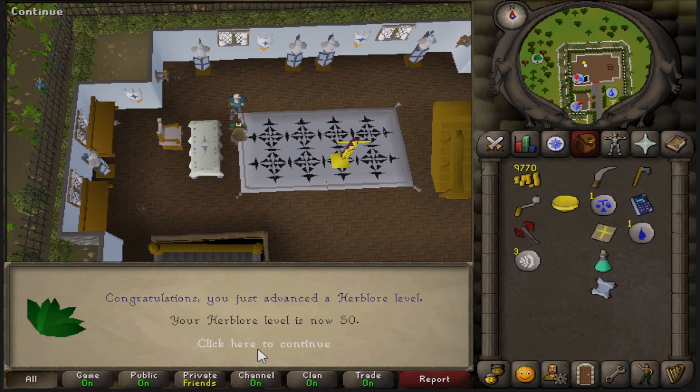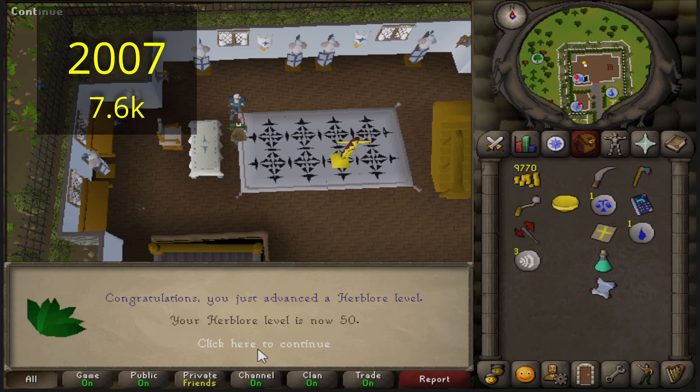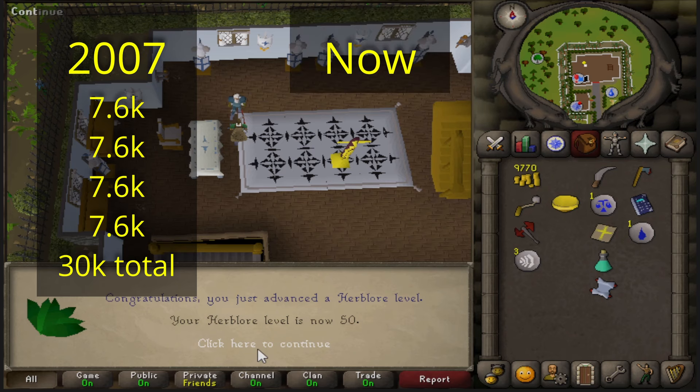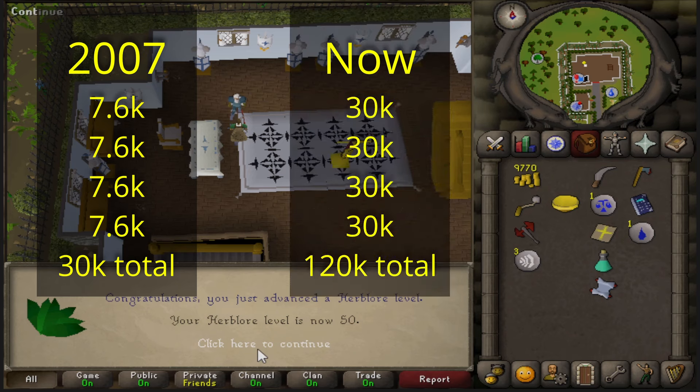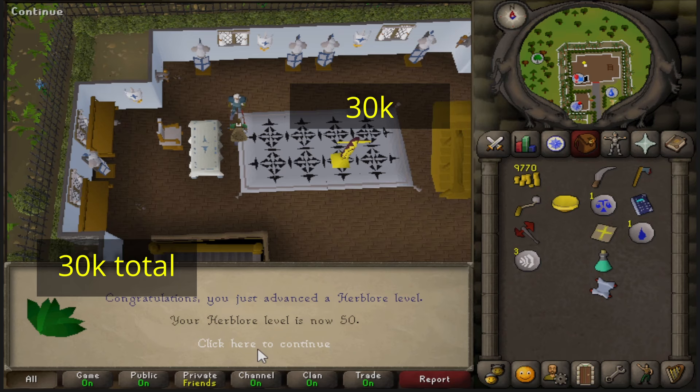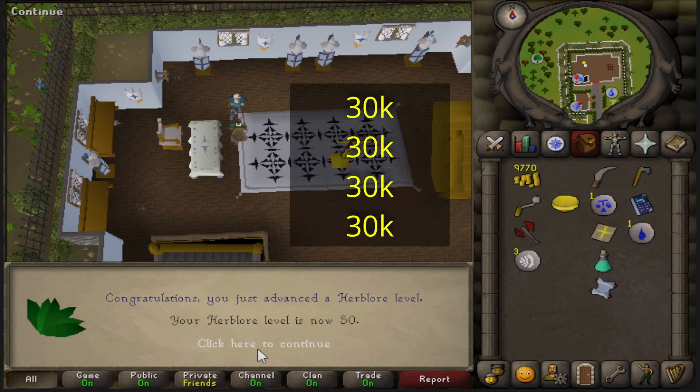Let's pause here for a moment — I was confused because I felt like I received more experience than I was supposed to. That's because the Legend Quest is one of 5 original quests from 2007 that received a buff to its XP reward. In 2007, the quest gave 7.6k experience in 4 skills of your choice — 30k experience total — and could all be used in the same skill. However, the quest now gives 4x 30k experience, resulting in 120k experience in the skill of your choice. By choosing Herblore once, I got 30k experience, which would have been the total XP reward of the quest in 2007. But I want to finish the quest, so I need to talk to this guy again and get 30k experience 3 more times.